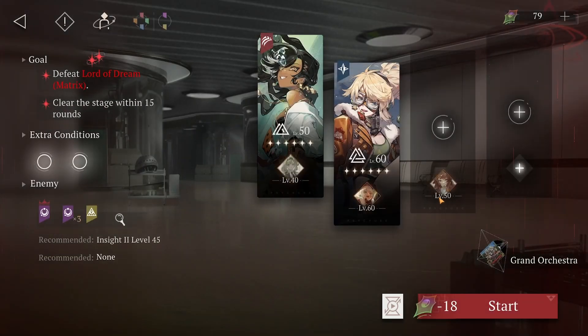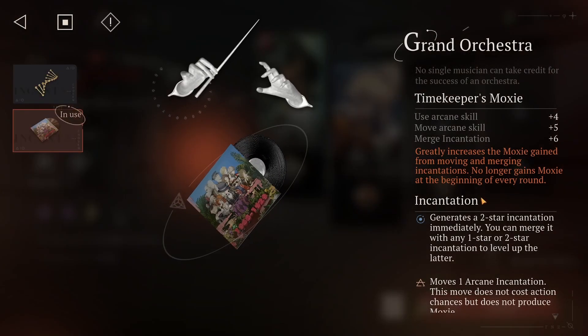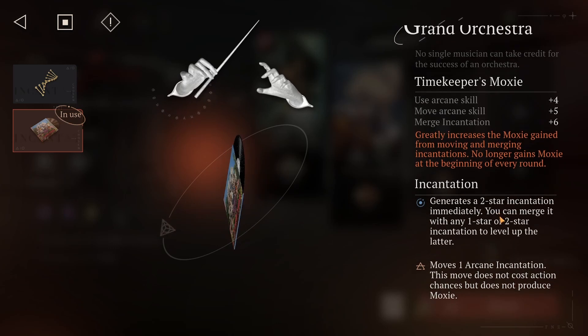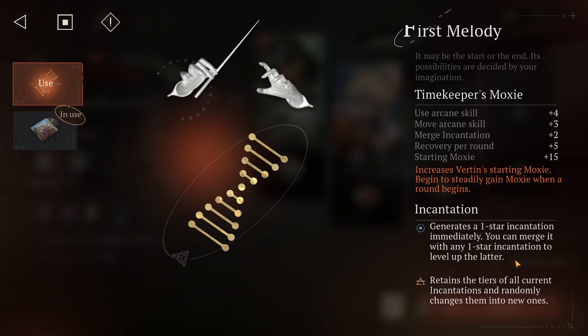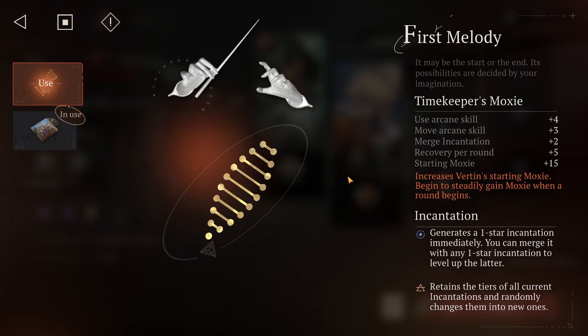One of the more overlooked mechanics in Reverse 1999 is the tuning. Over the course of the game you will receive two different instruments for you to use at your disposal. But which one is actually better?